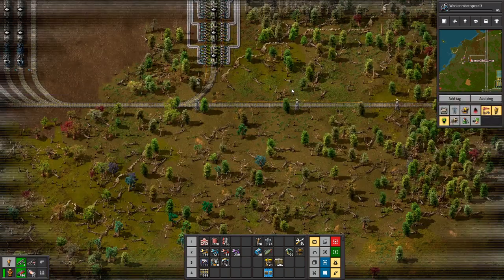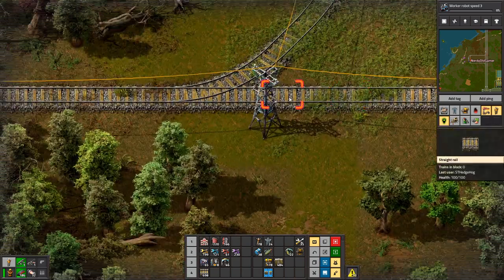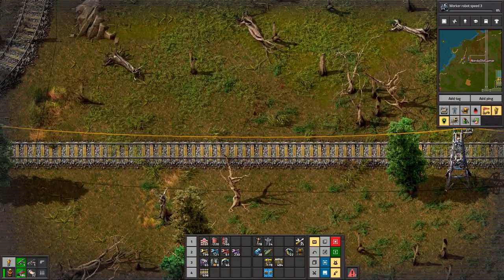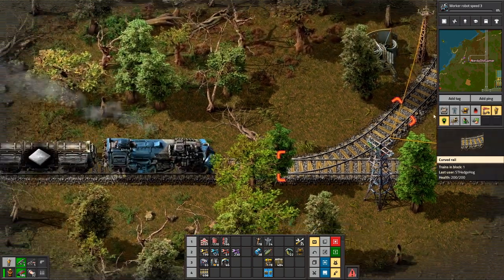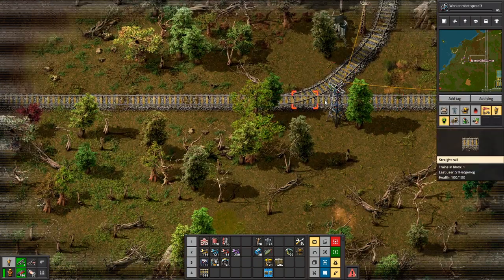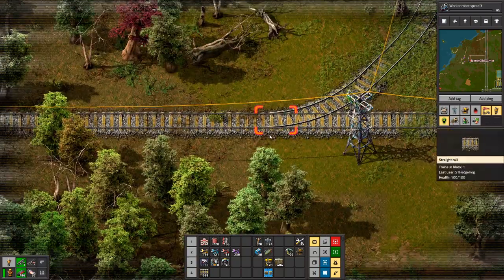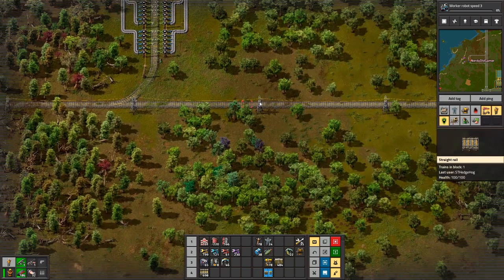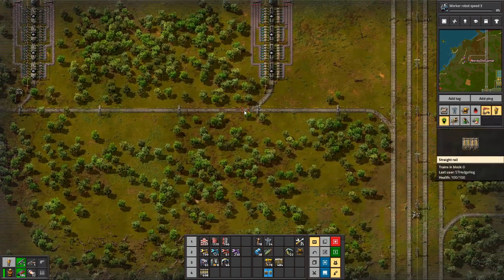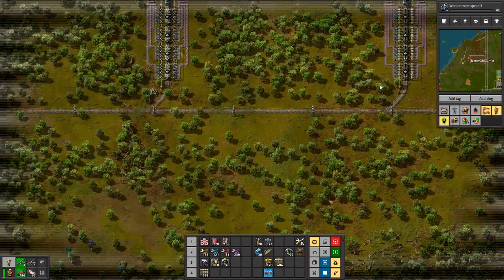Yeah, it's all blue now because the line is free. Remember, if the train's going to the very last station, that whole line is going to be busy. Yeah, but it seems like you're missing a signal for each of the splits — because if you put a chain signal for each of the splits, then the trains can go even though there's already a train on the move.